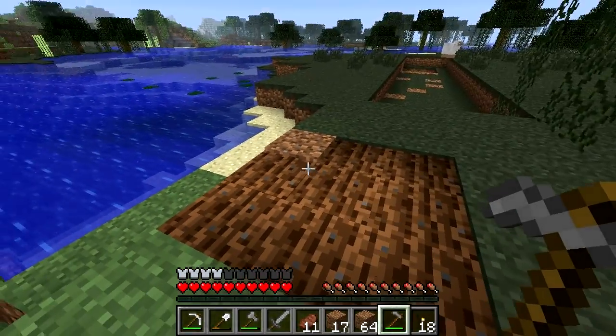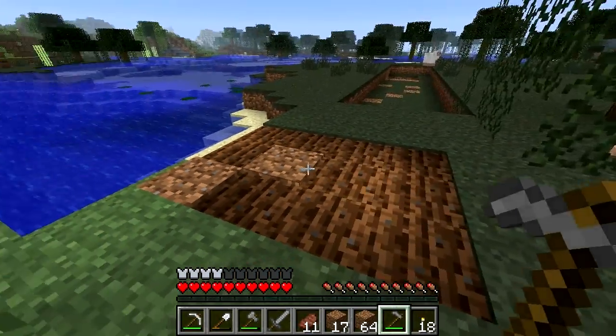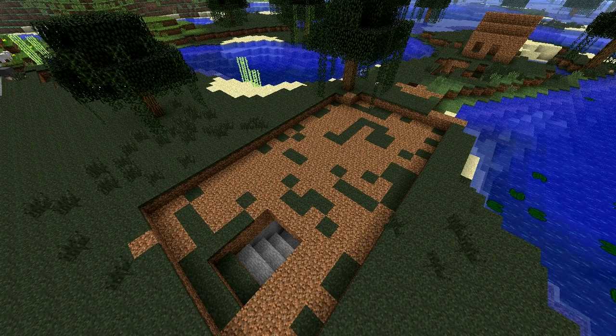Be wary, though — unless that farmland block is near water or planted on straight away, it'll revert back to the dirt block. If there are dirt blocks that are next to grass blocks and exposed to enough light, the dirt will become grass after a while.